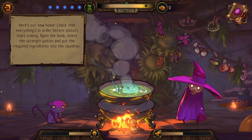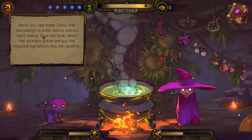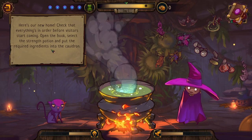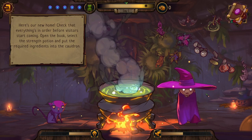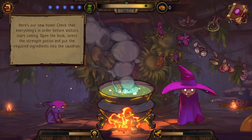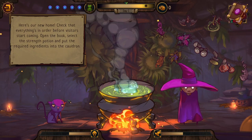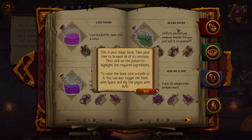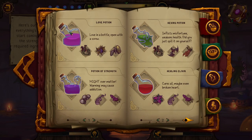We start on day one with a pretty interesting-looking cat — here's our new home. The tutorial tells us to open the book, select the strength potion, and put the required ingredients into the cauldron. Looking pretty good — some wrinkles here and there, a huge hat. The cauldron is bigger than both of us, which is a good sign. You can toggle the book with Space and flip pages with A or D.